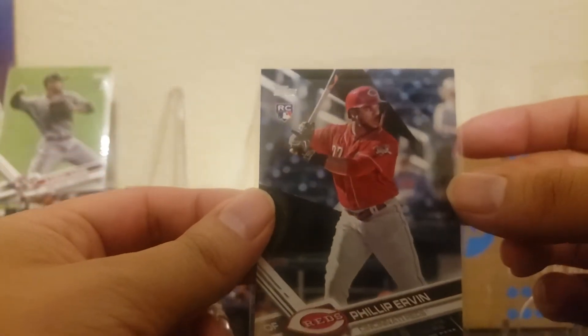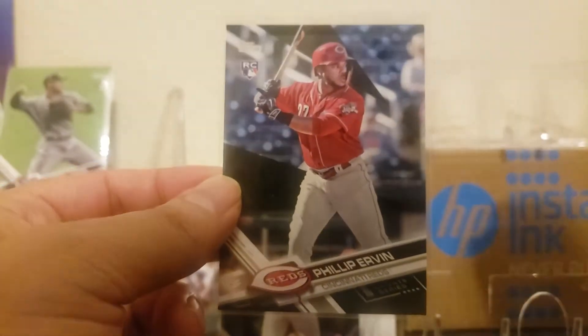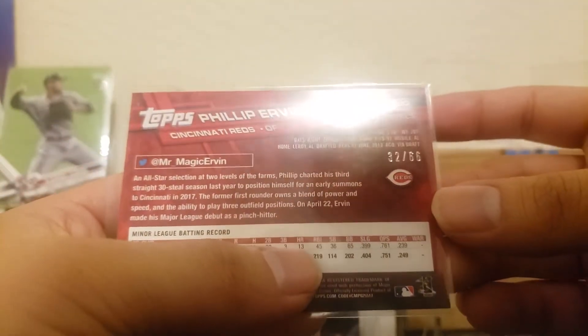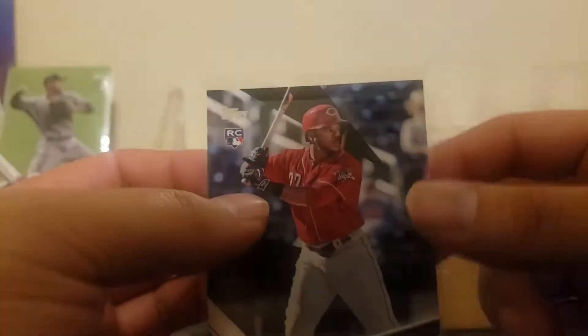I thought this was a black at first when I started looking at it again. Phillip Irvin is not a big guy, but it is numbered at 66 — one of my lower pulls. I think the only other time I pulled a lower card was probably the Mother's Day and the Memorial Day camo. That is a cool card and I have it in a nice little graded card sleeve.